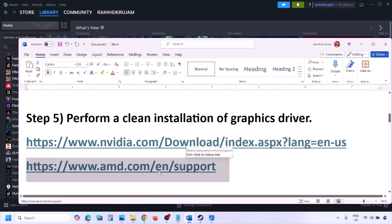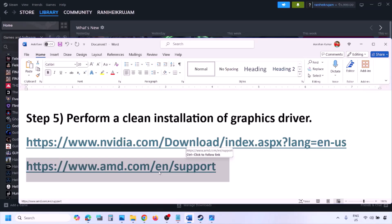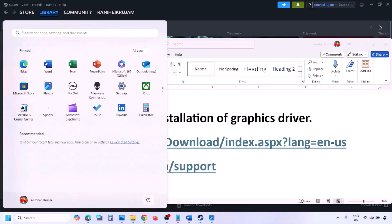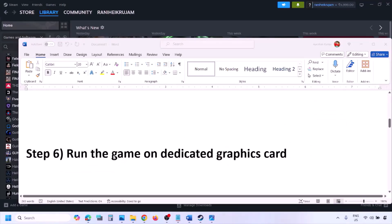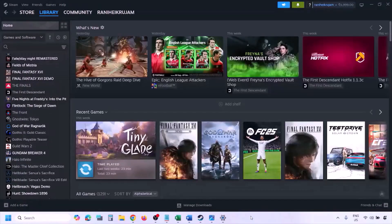AMD card users should go to the AMD website, but first uninstall the current graphics card driver installed on your computer. Restart your computer, then go to the AMD website, select your graphics card, download the latest driver, install it, restart your computer, and check.